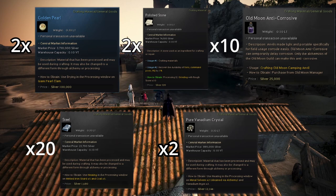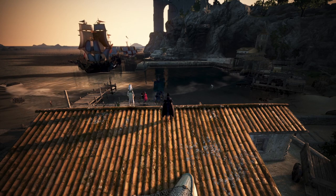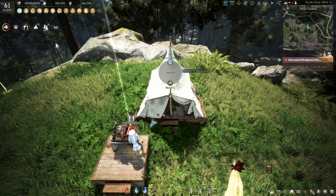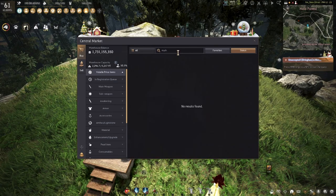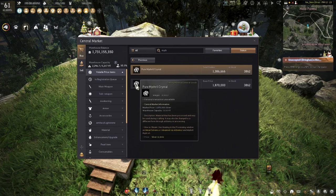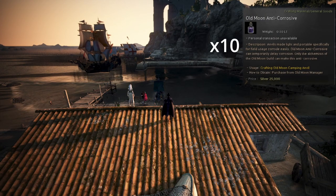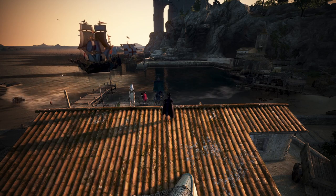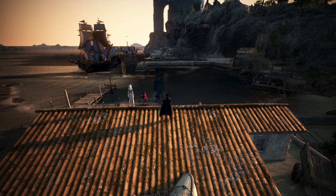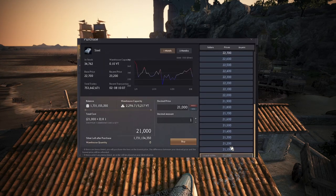For one old moon camping anvil you will need: 2 golden pearls, 2 polished stones, 10 old moon anti-corrosives, 20 steel, and 2 pure vanadium crystals. For the 2 golden pearls, you can get these by gathering underwater, but I recommend you pre-order them on the marketplace, or substitute them with 15 pure mitral crystals at 1.9 million apiece - that's 30 million versus 4 million for 2 golden pearls. For old moon anti-corrosive, you need 10 of them for 1 anvil and can only get them from the old moon manager. For the 20 steel - heating 5 iron ore gives you iron melted shards, then heating 5 iron melted shards together with 5 coal gives you a steel ingot. However, steel is always on the marketplace, so I recommend you just buy it.